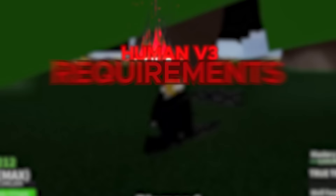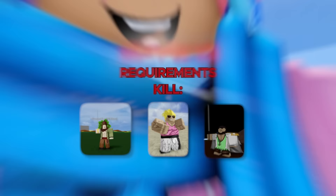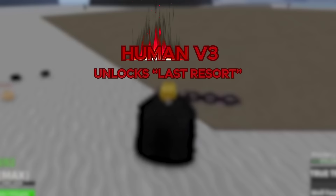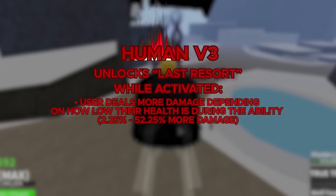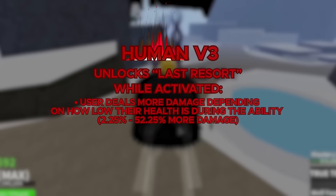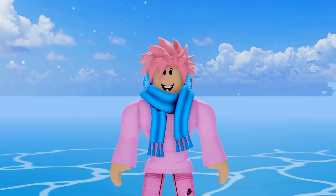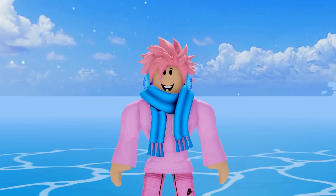Moving on to V3 of the Human Race, you gotta complete Aerie's quest, and it's actually slightly different from all the other races. You have to kill the Diamond Boss, the Jeremy Boss, and Fujita. Make sure you grab the quest every time you join the game, because it'll reset if you don't. The buff you get from V3 is an ability called Last Resort. While you activate it, the user deals more damage depending on how low their health is — so if you're on lower health, you deal way more damage to your opponents, which is really overpowered. It has a 20 second cooldown and lasts for 5 seconds.